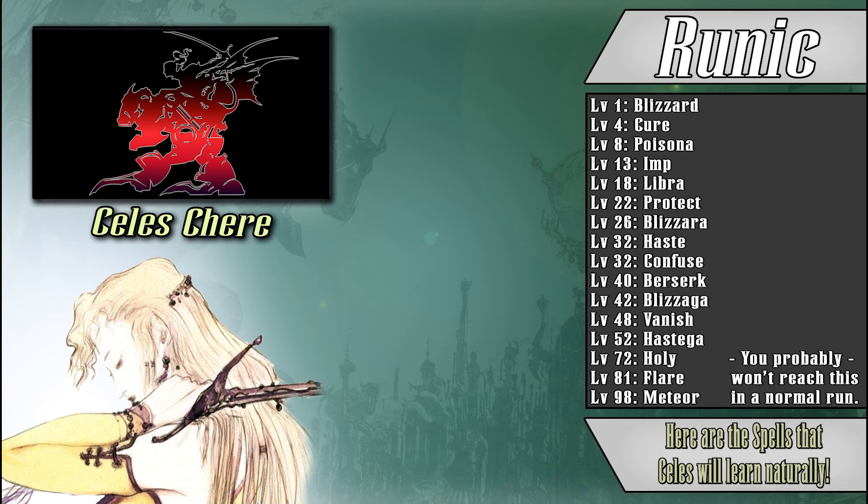Overall, Celeste is a character that brings a lot to any party she's put on, and thanks to the variety of weapons, armor, and magic at her disposal, she can easily find herself as a mainstay no matter how you build her.